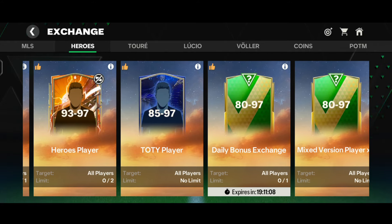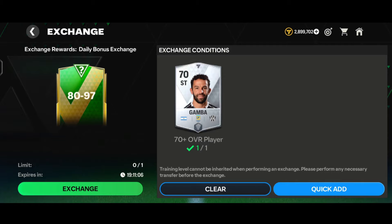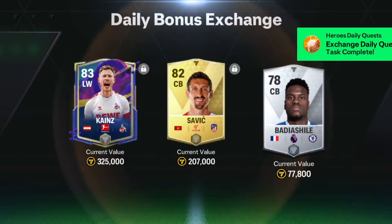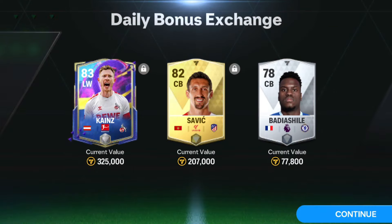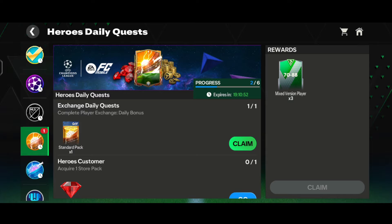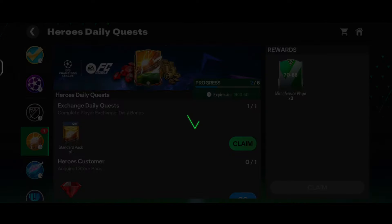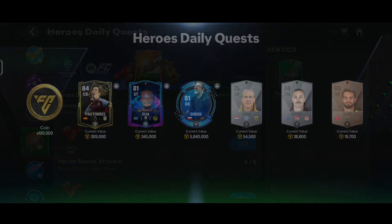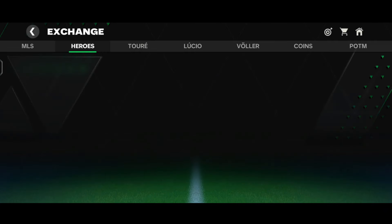Now let's come into the Heroes section and do the daily bonus exchange. We tapped on the exchange - not even a walkout - and we got one captain's player, one golden card, and one silver card. Coming back to the quest, let's claim the standard pack. We got one Dudek card, one Pastore card, one Elia card from the UCL event, three base cards, and one like coins. That was a decent one since we got a Dudek card.